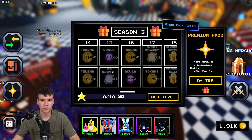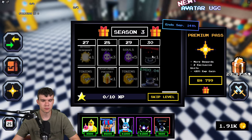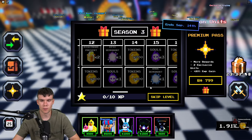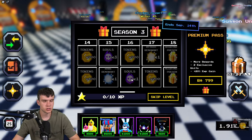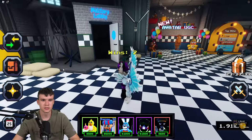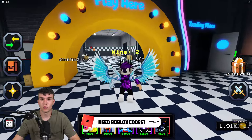It looks like the Spring Trap reward is related to the clan rewards. Here's the new season pass — we've got a premium tier and a normal tier, which is looking pretty cool. To earn XP from this season, I think you just need to play in the military lobby, though I could be wrong — it might just be in games generally.